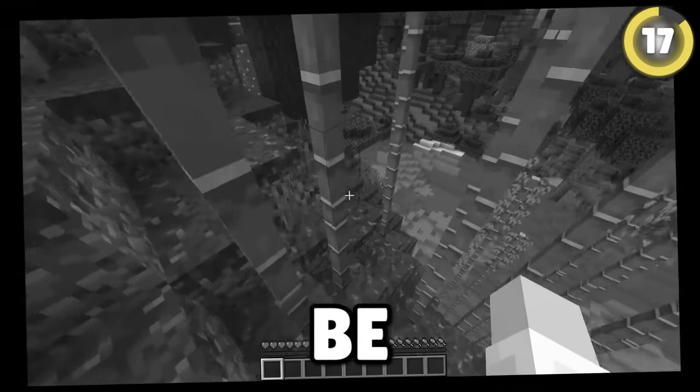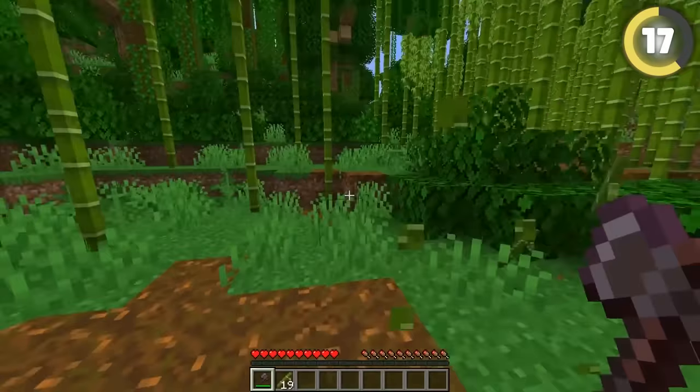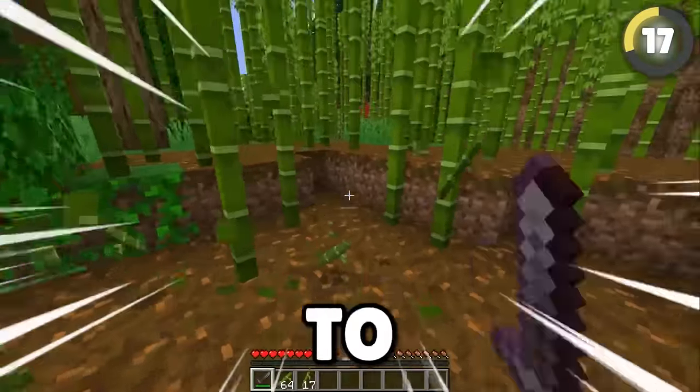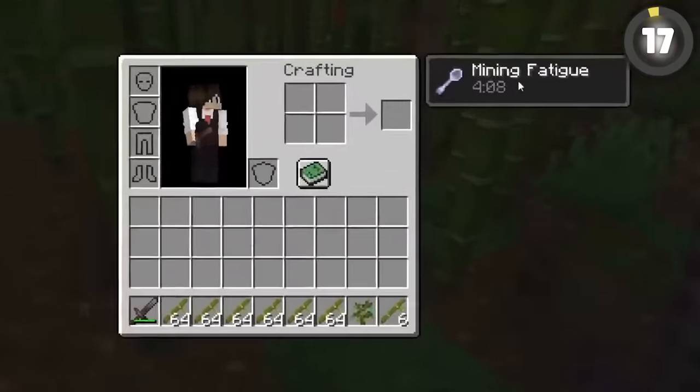Despite being very useful, bamboo can be super annoying to get through. Most people will run through bamboo jungles breaking everything with their axe, but the best option is actually to hit it with your sword — and you can even do this with mining fatigue.